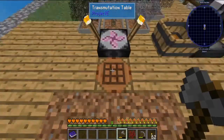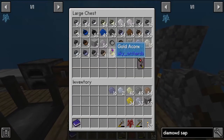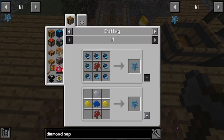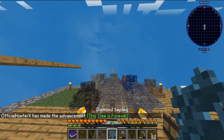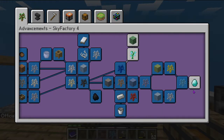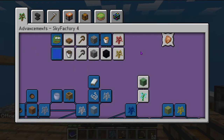Diamond saplings, here I come! One lapis resin — boom boom. Is that the entire chapter? That's the entire chapter almost, except for up here — we've done a lot.